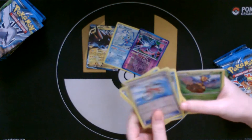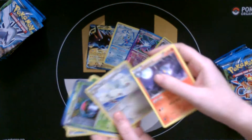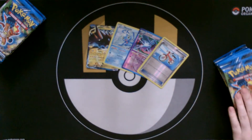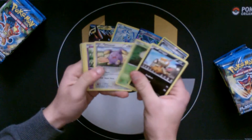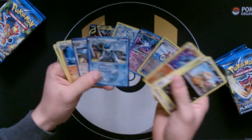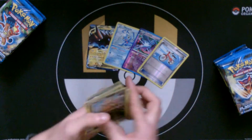Oh, Bicycle — I really want that actually, so keep that one out. I'm looking for those. Nothing else really too playable in that pack. A Releu and a Beretic — I don't really think I want to keep Beretic out, but I might come back to it.